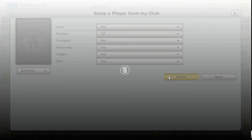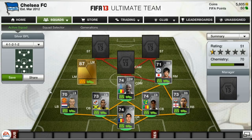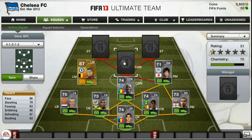In the left mid spot we have Eden Hazard. His price did drop a lot — it's now 53,000. I know he's not silver, but he just makes that spot very good. I didn't want to go with Sterling so I went with Hazard instead.